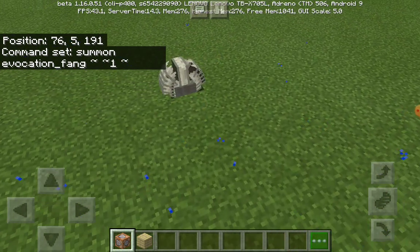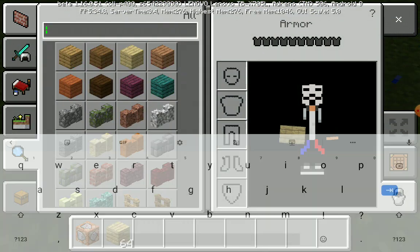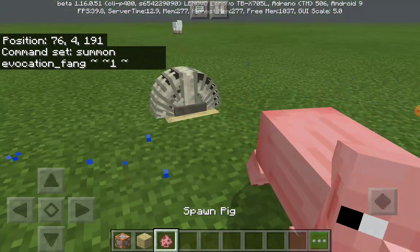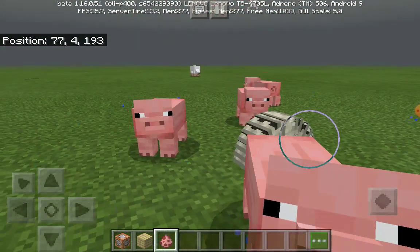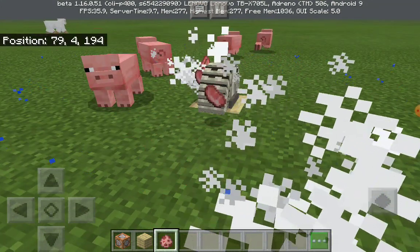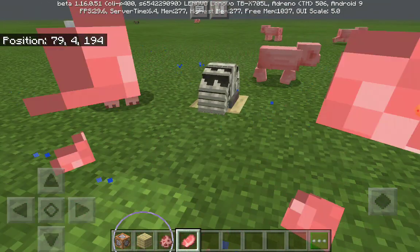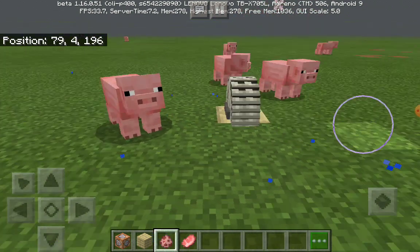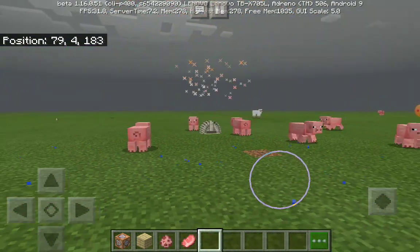Set it to always active and it will activate like that. Now put a block on top and test it out with a pig. As you can see, everything will get knocked back. Whoever dares to go near the evocation fang will die — that's its specialty. So basically you're done with the tutorial, that's how you do it.